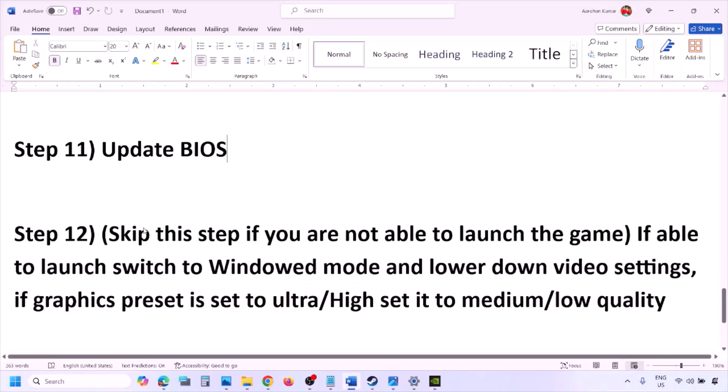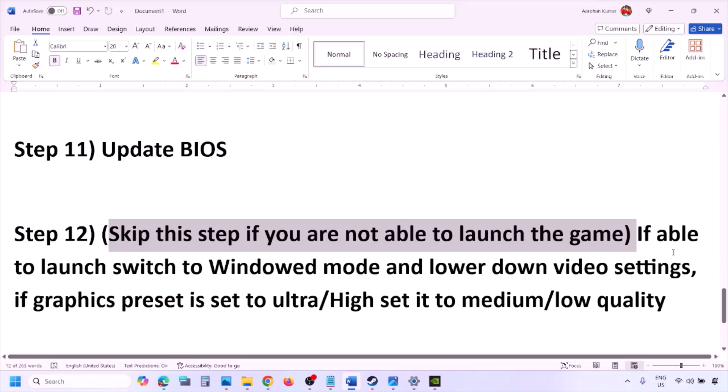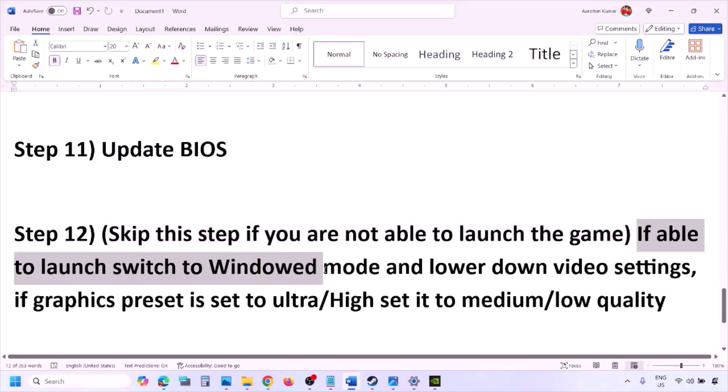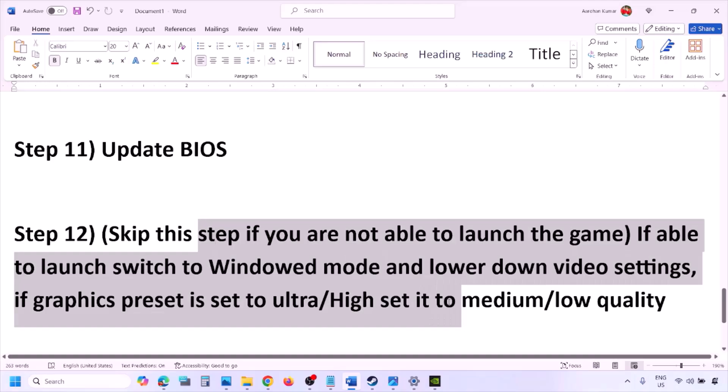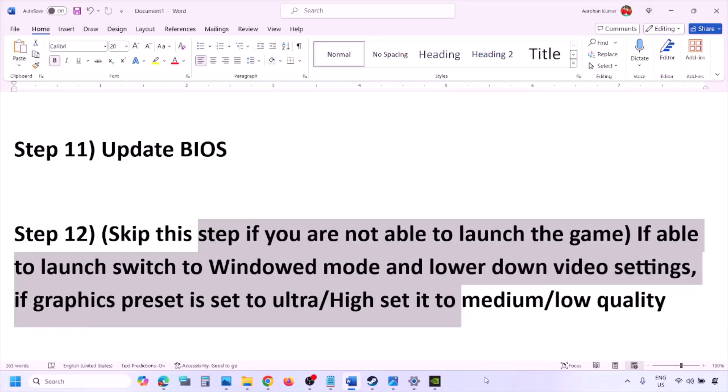You can skip the next step if you are not able to launch the game at all. If you are able to launch the game, try switching to window mode and lowering the video settings. If the graphics preset is set to Ultra or High, set it to Medium or Low. You can also try turning off or on vSync and check. Try to make changes to the graphic settings, lower them, and check.